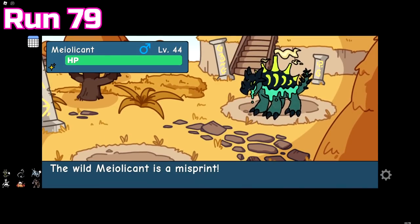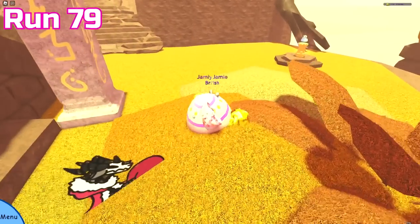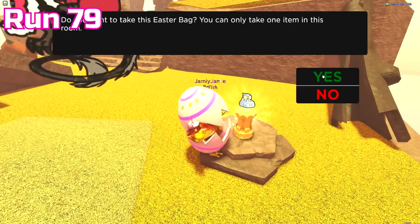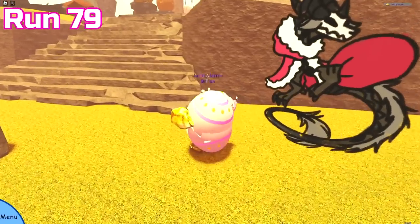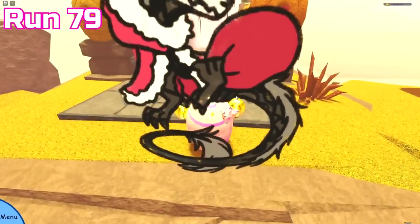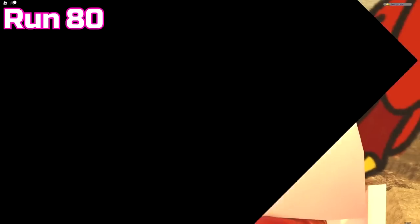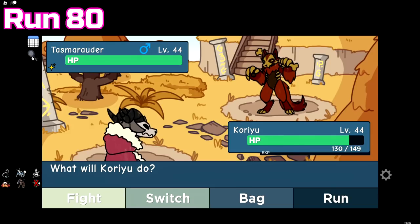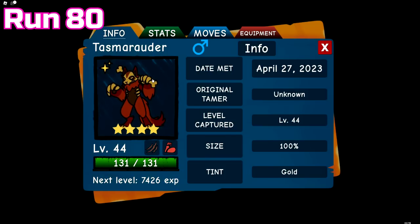Run 79 only gave us a misprint Melicant. I thought we were going to get a runestone because I saw a gold podium in the boss room, but it turned out to be an Easter bag — not a bad thing, I just thought it was something else. I'm surprised it took this long, but after 80 entire runs, we finally got our first mistint doodle — a Taz Marauder — though unfortunately only four stars.